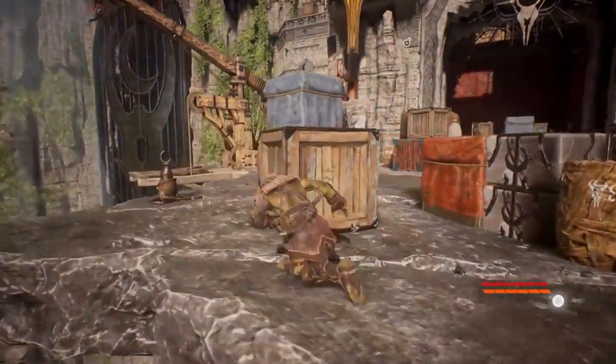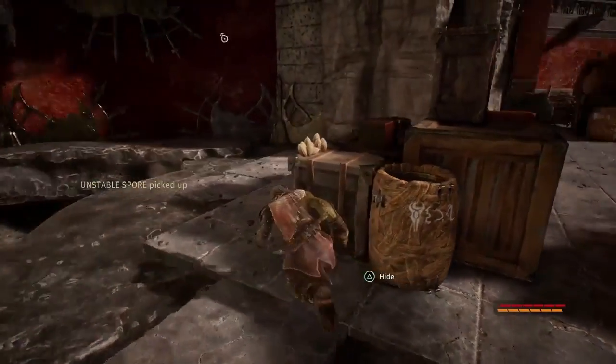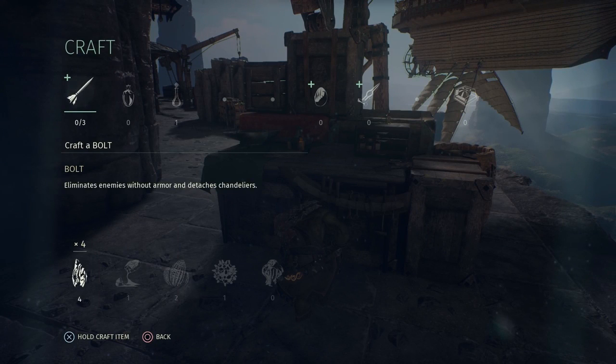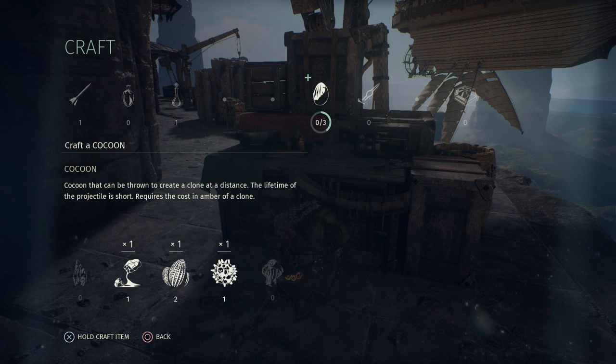Scattered throughout the level are many crafting components, a new feature in Styx: Shards of Darkness. Collecting these essential ingredients will allow you to craft many useful items, which are integral to some of the abilities you'll see today. Crafting a bolt would allow for a ranged attack, useful in a bind. And the egg — you'll see how that's used in a moment.